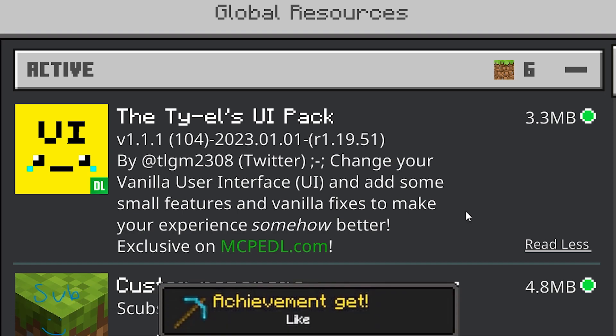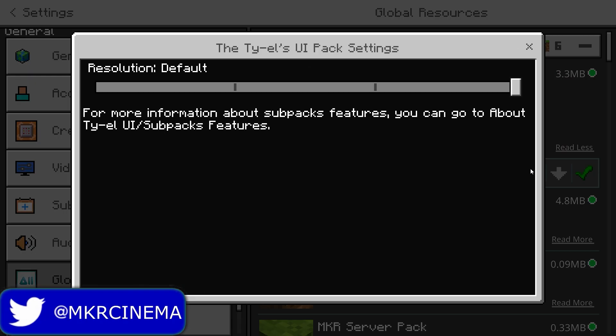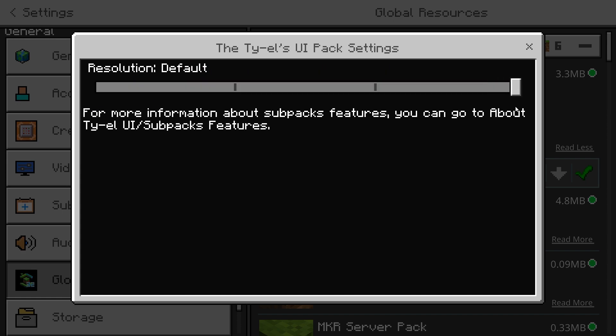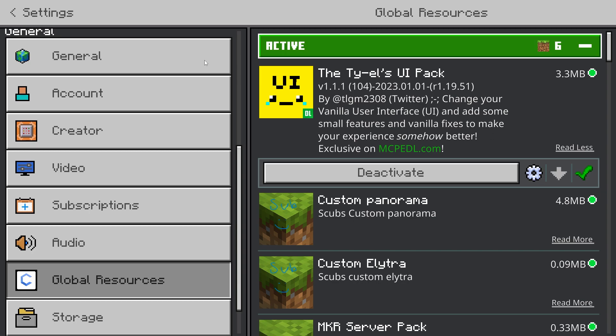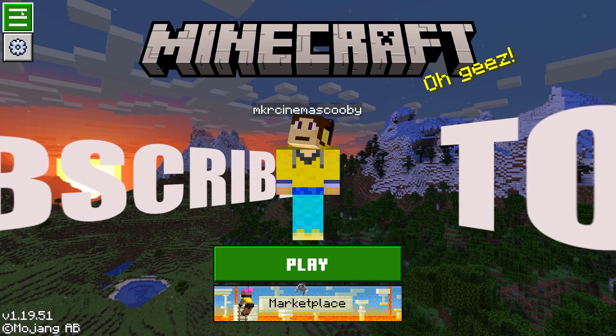You can download this in the description down below, but make sure it's active. It does come with a cogwheel which allows you to customize a few things — you can go to more performance or ultra mode, it's up to you. I'm going to leave it on default, but if you change anything in the cogwheel you may need to reload Minecraft. Make sure it's active and apply it.